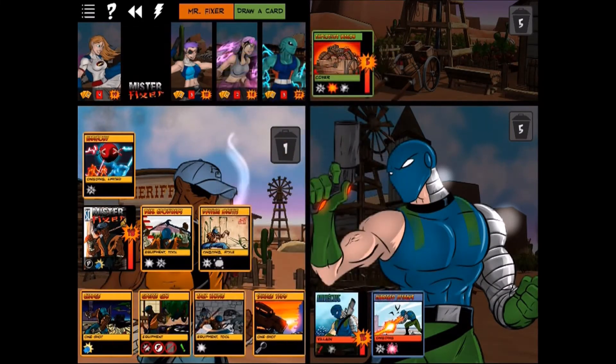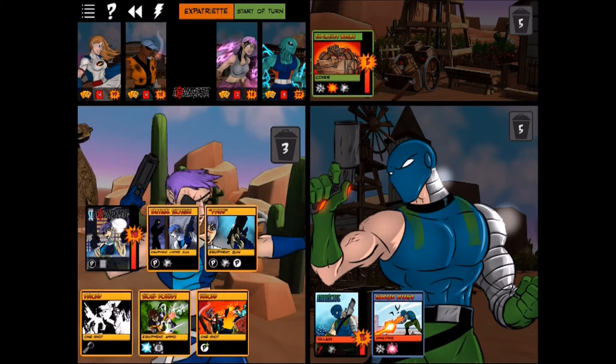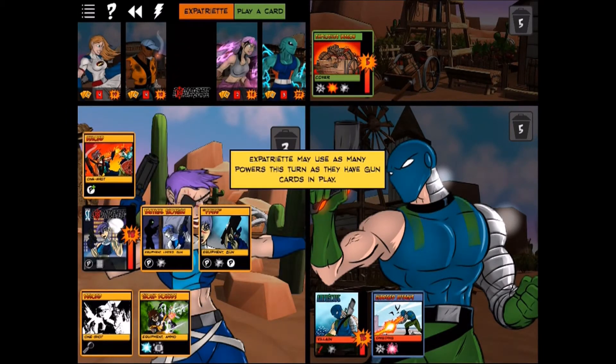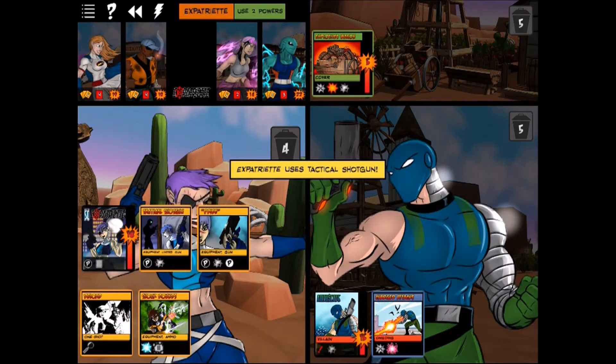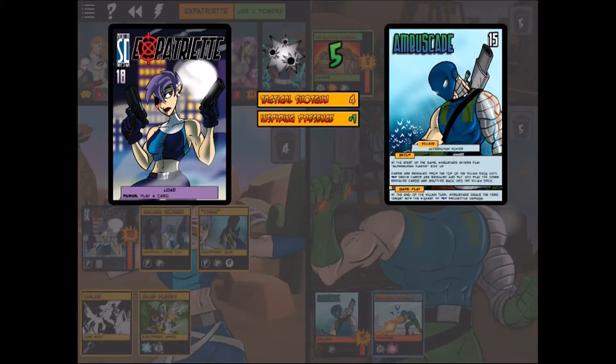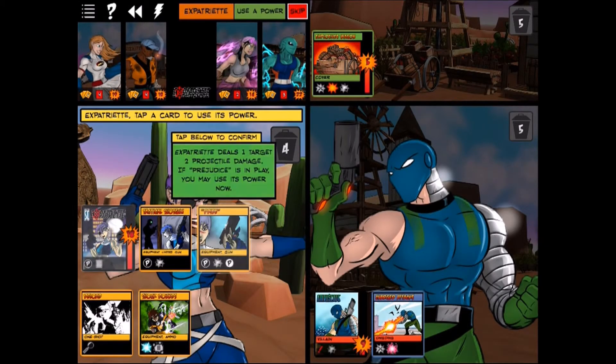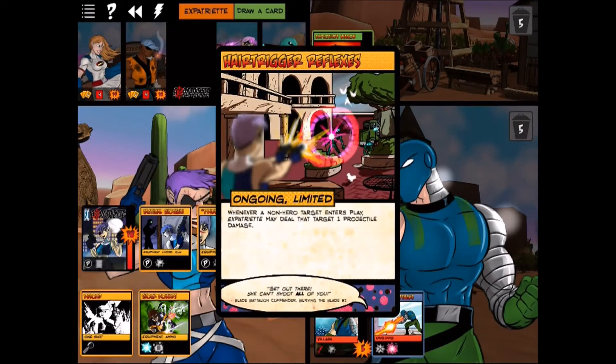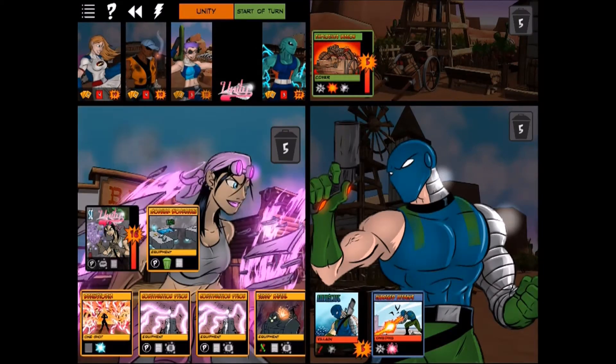Ambuscade is down to 15 HP and all our heroes are still above that. Expatriate goes with Unload — using both guns once each. Tactical Shotgun hits Ambuscade for six damage first, then Pride hits him for four. He's probably not even going to survive this turn.